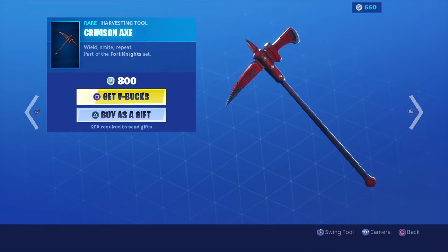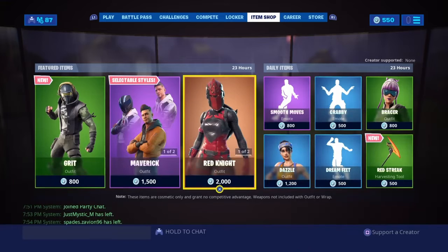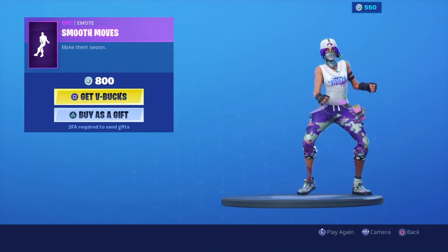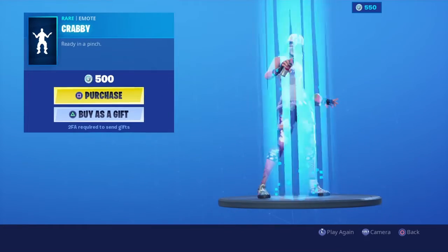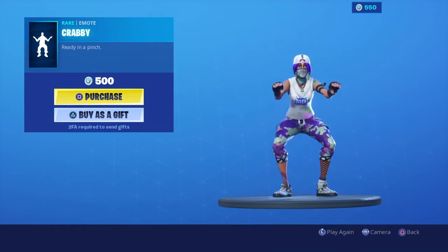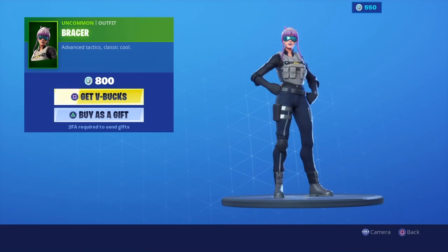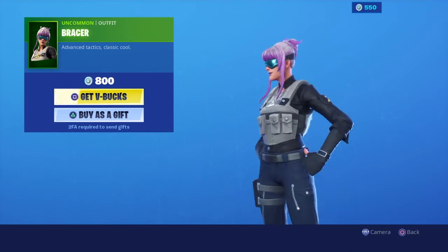The Crimson Axe sounds like this. Then you got Smooth Moves, then you got Crabby. Then you have the Bracer, green rarity.